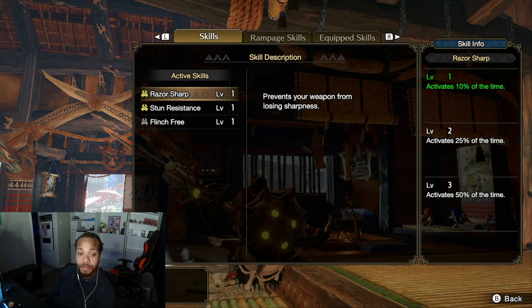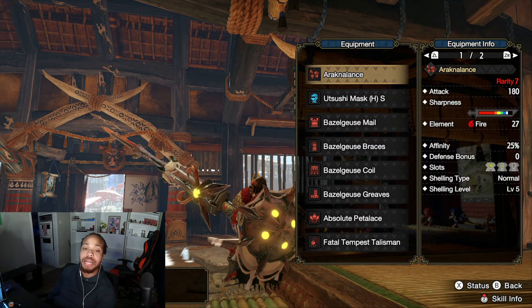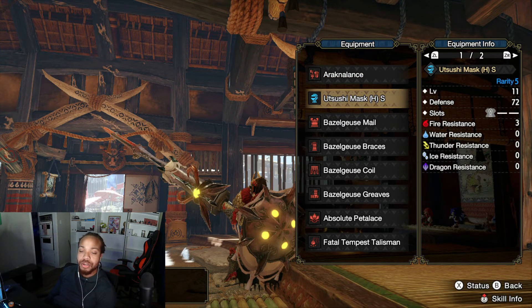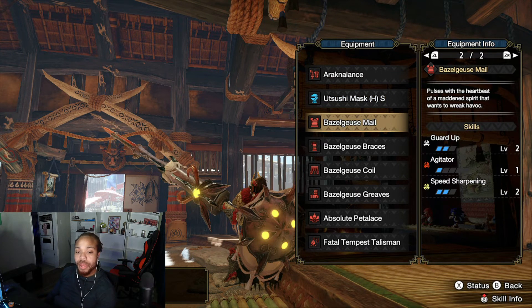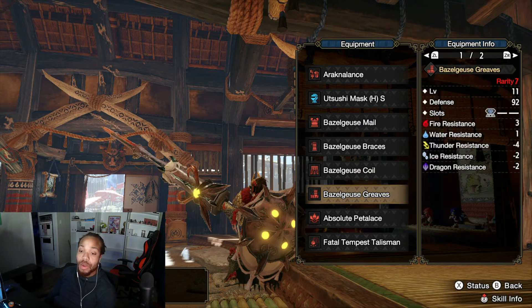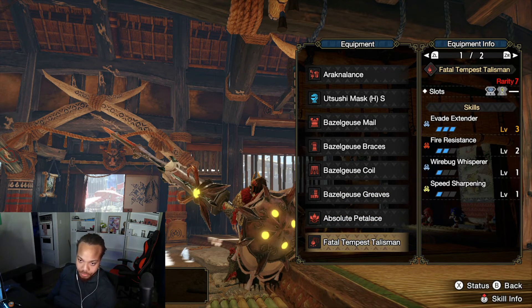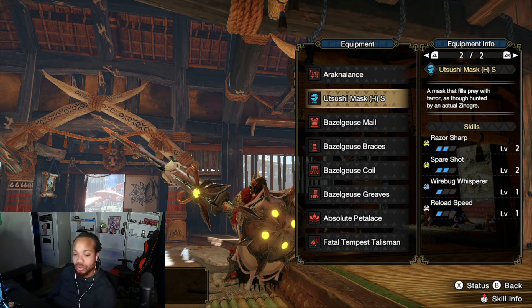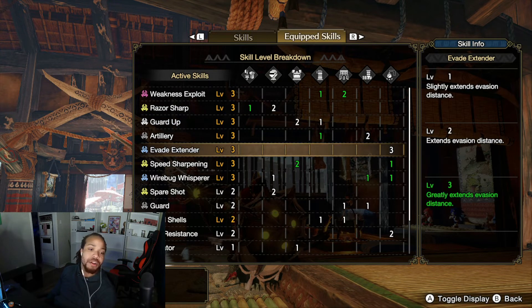Look at those slots — a two-slot, a one-slot, and another one-slot. I slotted in Razor Sharp, Stun Resistance, and Flinch Free. The rest of the build is the same armor set, but because the Arachnolance has such great slots, I can get a Razor Sharp right in the weapon. The Utsushi Mask covers my Razor Sharp needs. On the mail I have Speed Sharpening 2, Weakness Exploit, and Artillery, with the Wirebug Whisperer and Evade Extender covered elsewhere.